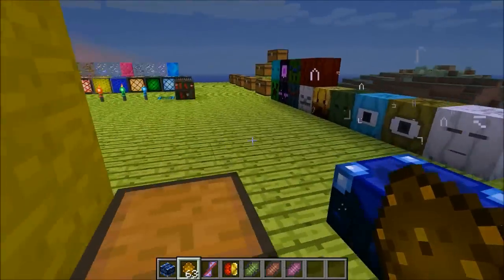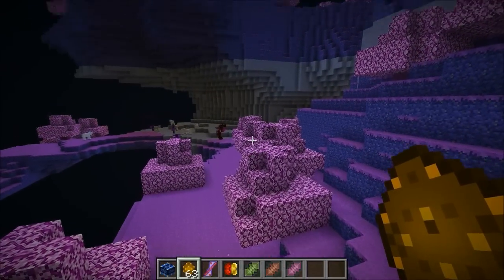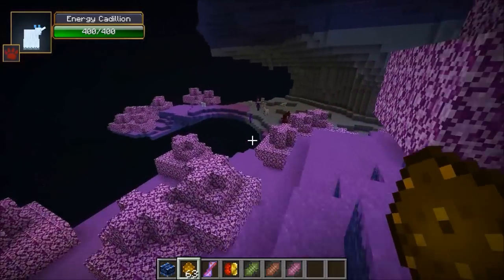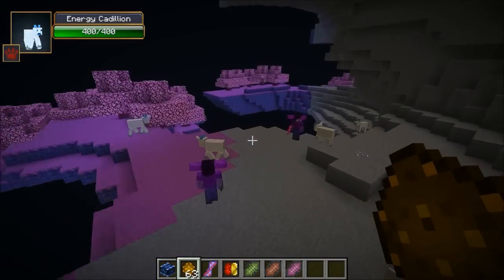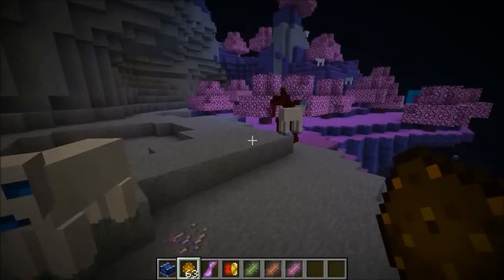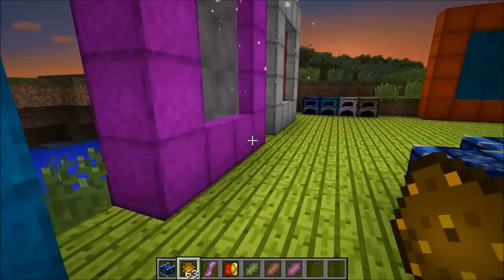Here we go — this is the Uvite dimension. It's a purple color, and really similar to the other dimension with different trees and colors but it looks pretty cool. This Cadillian is back but now more powerful with 400 health. There are different mobs too: the Twilight Archer has 430 health, and the Enchant Warrior has a pretty awesome weapon. Same thing here — you need to kill these mobs to get the materials to make the next portal and fight the next boss.